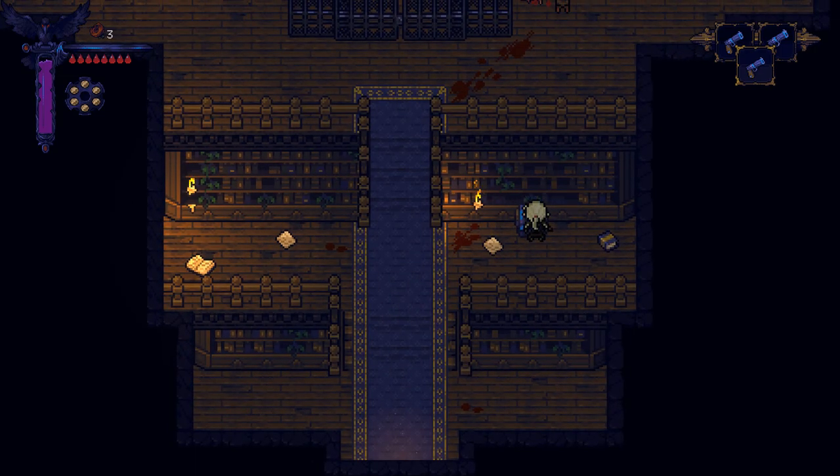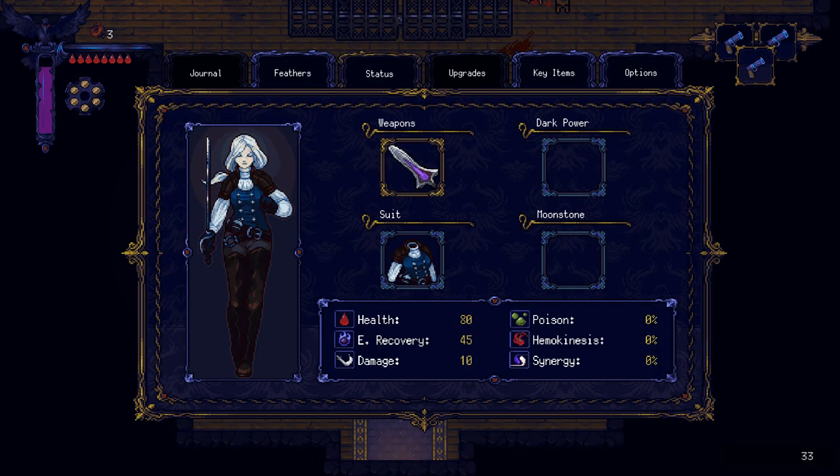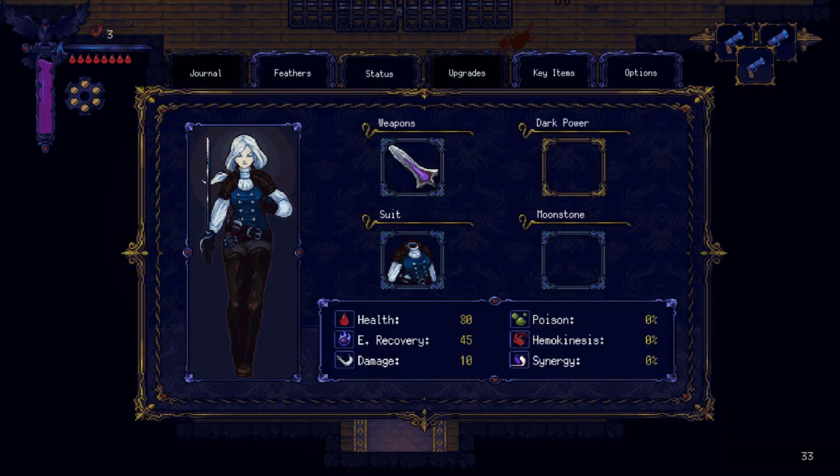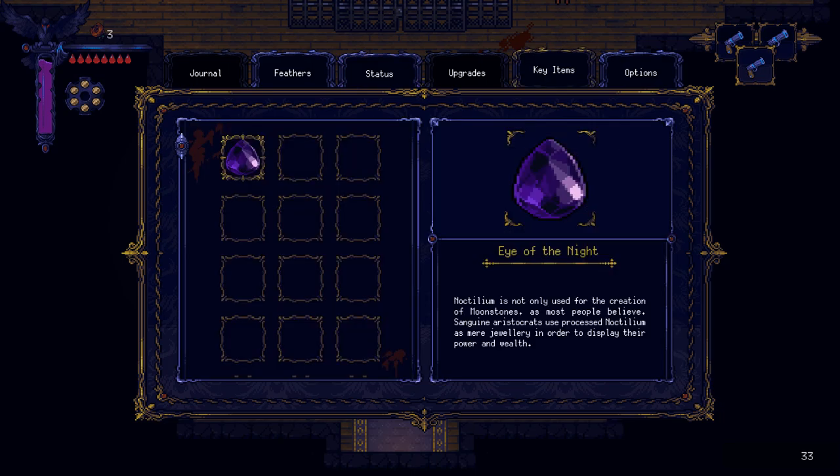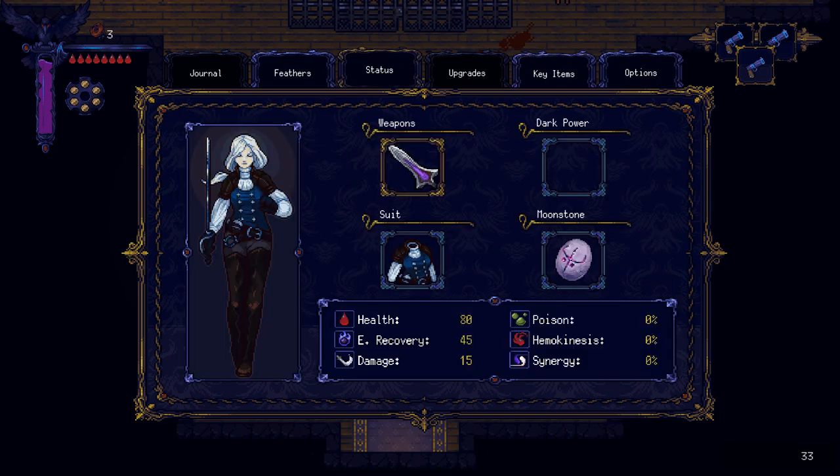This is where we're supposed to go — it's got goop all over it. Let's not go somewhere random and just get wrecked. Use the Eye of the Night — oh cool, we found a secret! Some secret loot — Purify obtained, a new pistol or something. Where do I equip it though? It's not a dark power, not a suit, not a moonstone. Upgrades not unlocked yet. I guess I just have it.